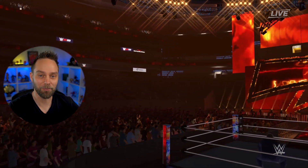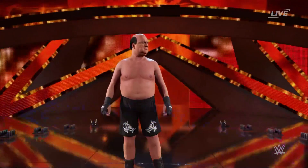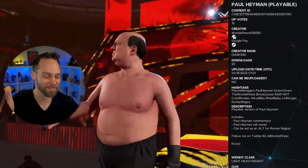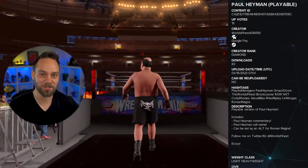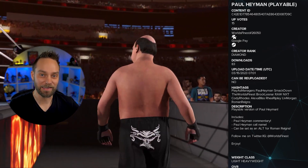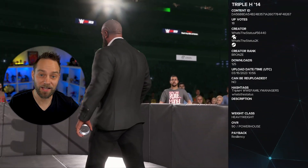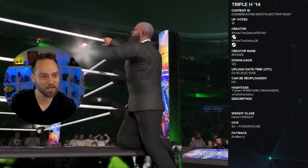Then we have a very awesome and silly one — we've got Paul Heyman as a playable manager. World's Finest posted this one of Paul Heyman, and it is hilarious. He's got the full Brock entrance, Paul Heyman commentary, and Paul Heyman's call name. They also made it so he can be set as an alt for Roman Reigns, so you can have Paul Heyman leading the Bloodline in this getup. Great work from World's Finest, though it's quite silly.